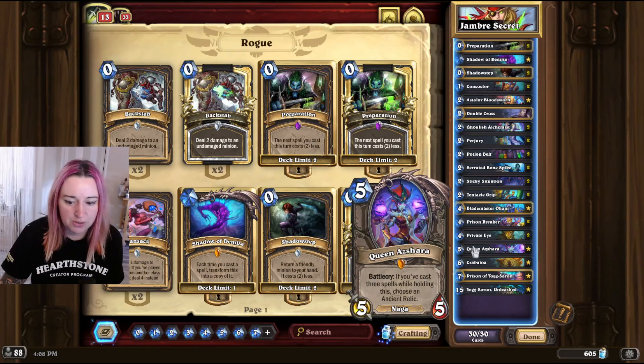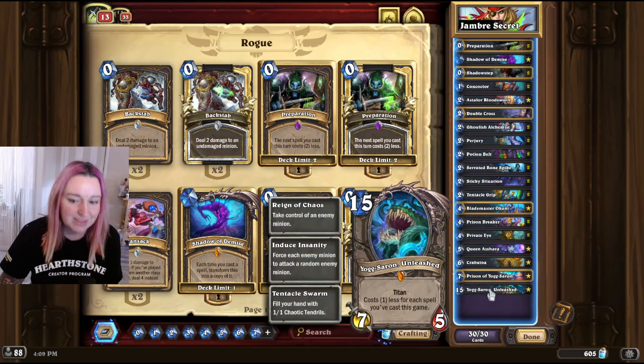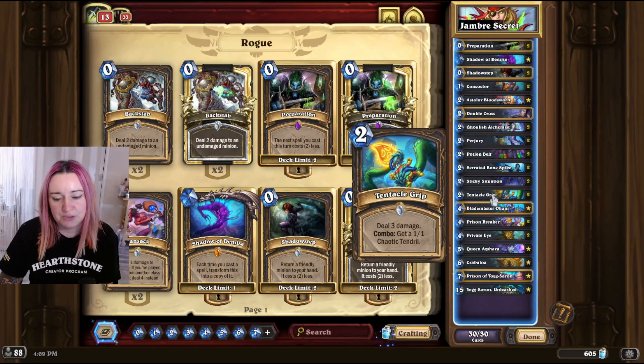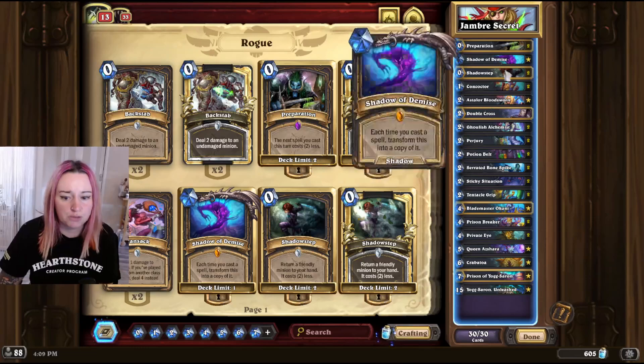Of course there's Queen Azshara in here. We also run the Prison of Yogg-Saron and the Yogg-Saron Titan card, and you can Shadow Step it — so you can play multiple Yogg's during the game if you need to. We have Tentacle Grip as well to get some 1/1 Tendrils, so you can start buffing them up, but it's not the main goal of the deck.